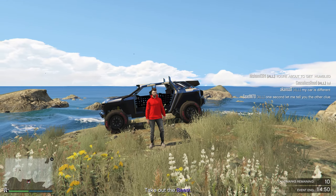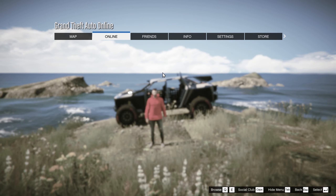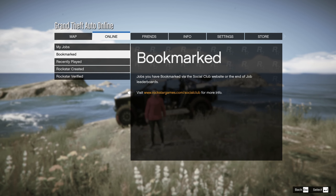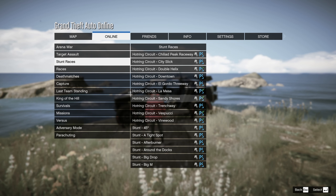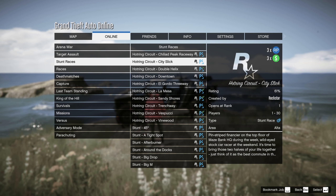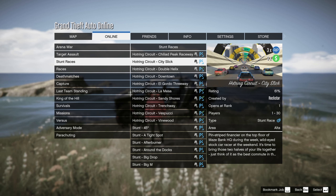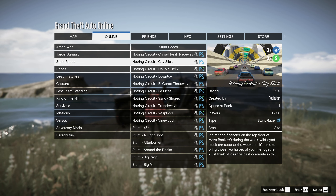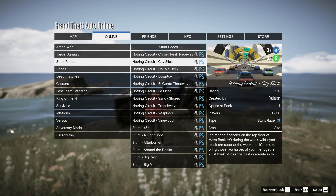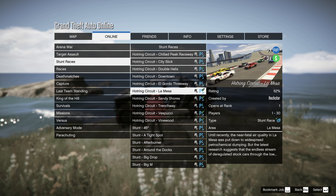The first method has no requirements. Go into any online session, press Options, go to Online, go to Jobs, go down to Play Jobs, go down to Rockstar Created, head down to Stunt Races, and the first thing that should pop up is the Hot Ring Circuit series. You'll notice on the top right corner it is three times winning RP for this week.